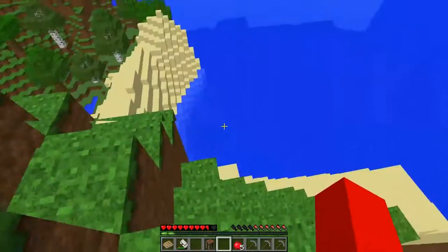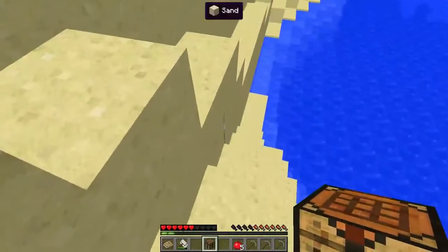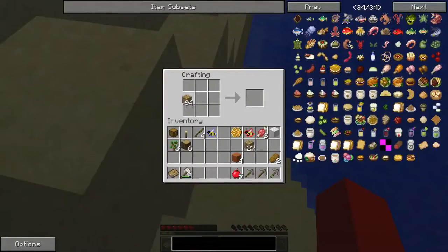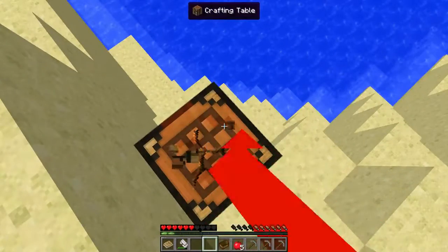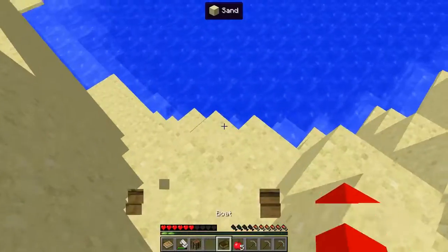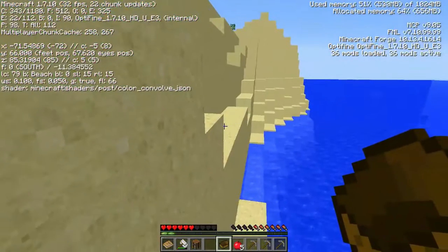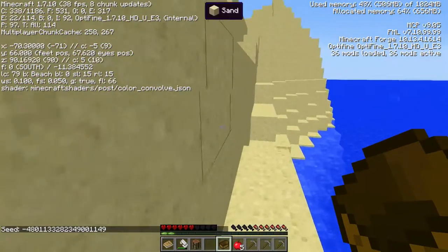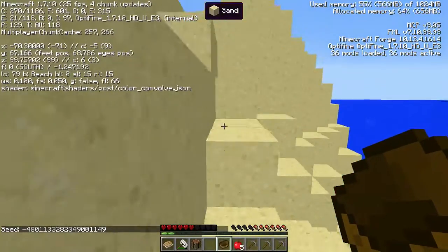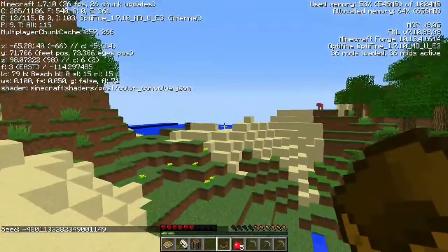We're gonna make this boat, and then what way do we want to head off? By the way, the seed for this is 481-11-33-28-23-49-00-11-49. This is on 1.7.10 Forge. Right now I normally run at 60 FPS, but with a couple mods installed, that's not gonna happen.